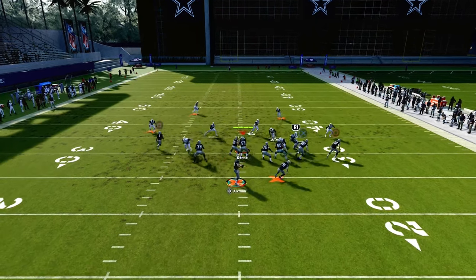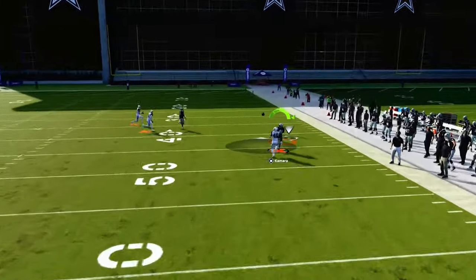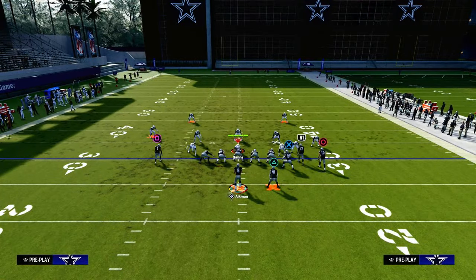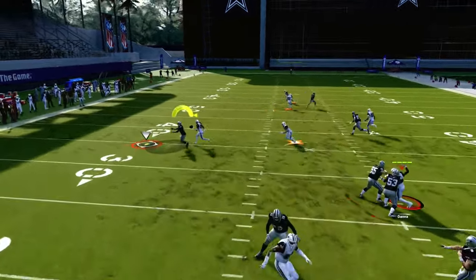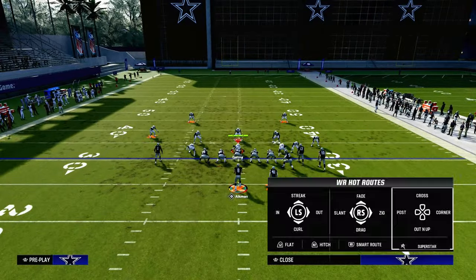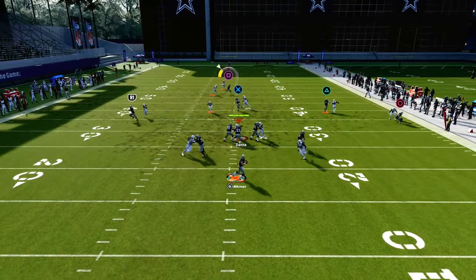The other cool part about this play is this drag route. For whatever reason, this drag route and tight end trail route are also pretty consistent at getting separation against man coverage, specifically coverages that are shaded over the top. But even against a standard cover one robber, if you throw this drag, because the route catch animations are so good in this game, you're often going to be able to hit this drag or the tight end route for pretty big plays.